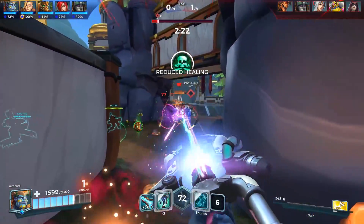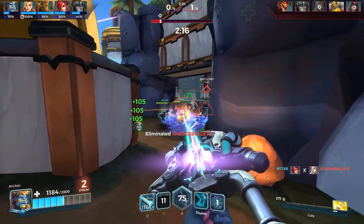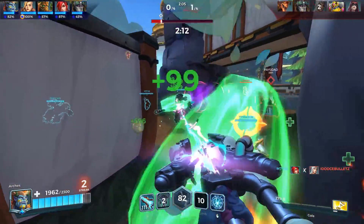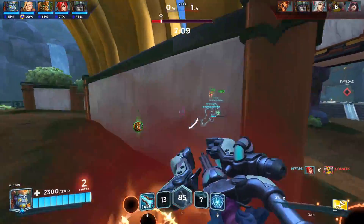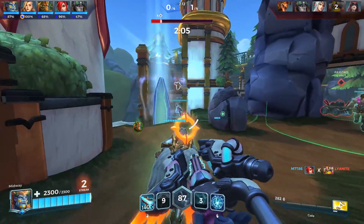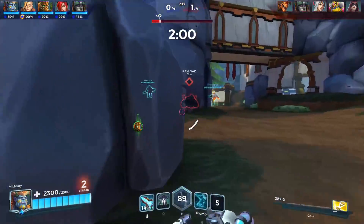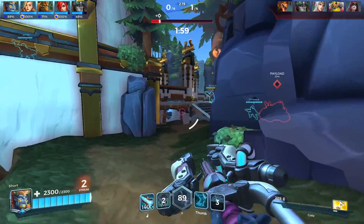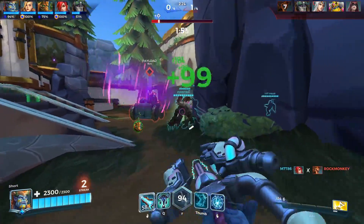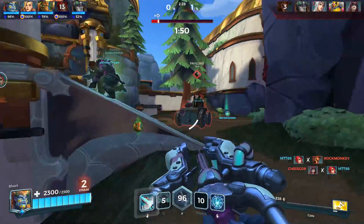Tyra is not the best in the double support comp right now — she just doesn't do enough damage. Keep helping Terminus. Let's get that totem up on Ash, I know she's going to need it. Terminus is up there, Ash is going up to meet them which is cool. Let's go hold up main, put totem on him.